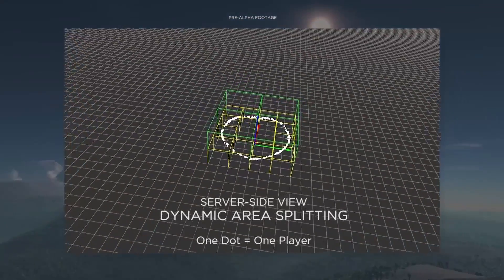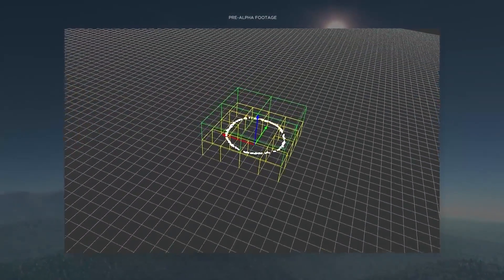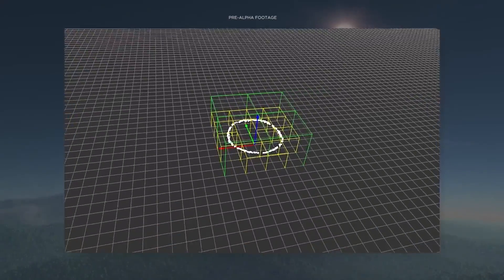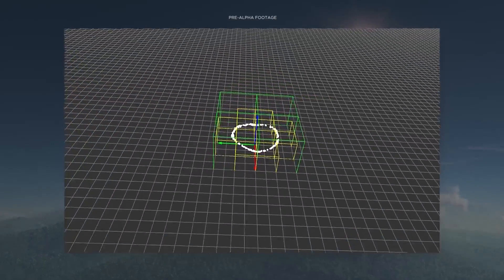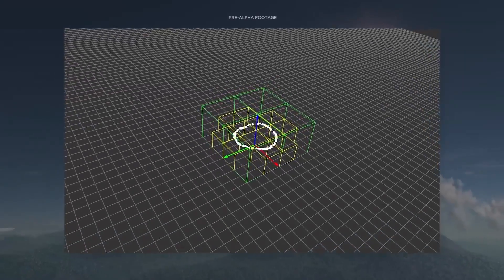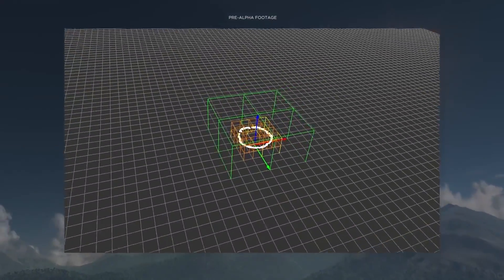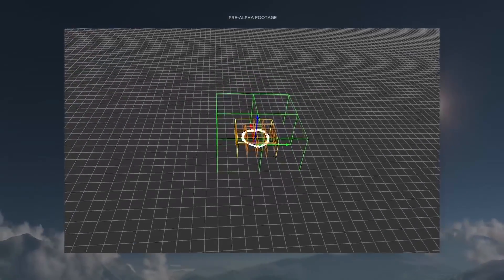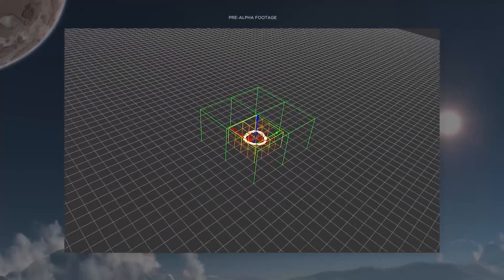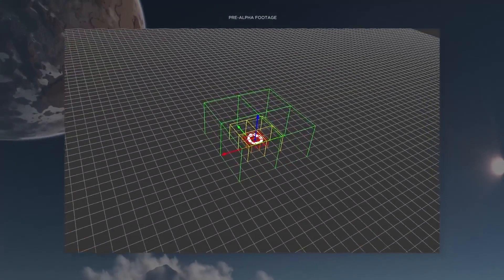This is a debug view of the server showing the players connected to it as small white dots. You can see that the universe is dynamically partitioned into cubic cells, and as the players go closer to each other towards the center, the cells get smaller and smaller to maintain an average maximum number of players per cell and distribute the load. You can think of each cell as being roughly like a particular machine on the server cluster.